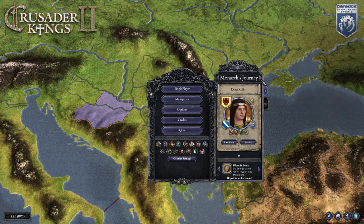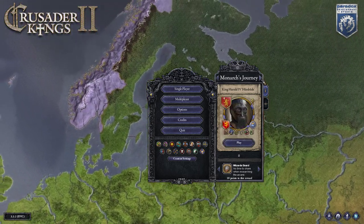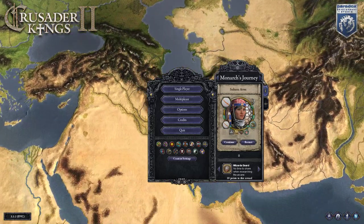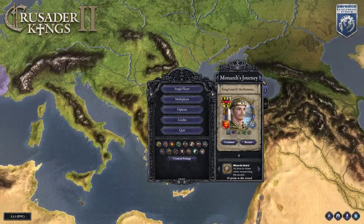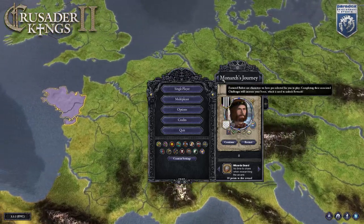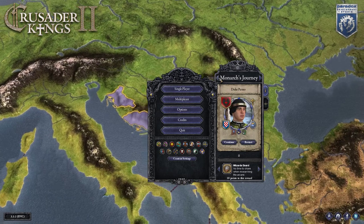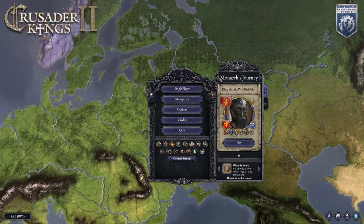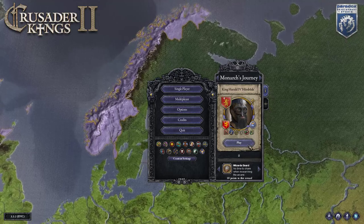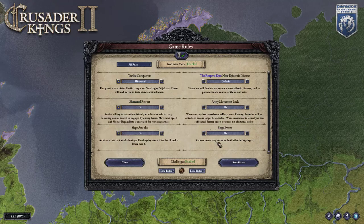We're back and we only have one monarch's journey open to us: King Harald the Fourth. Everyone else we have accomplished already, just cycling through them. So let us embark on this last journey and we'll look at what he needs to do. Once we've loaded into the game, we go iron man, of course, with the Sunset Invasion off and everything else left at default.